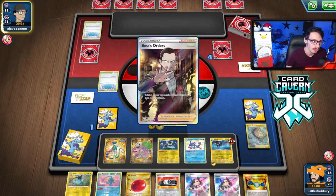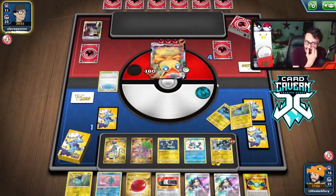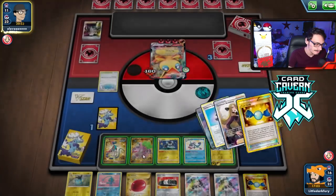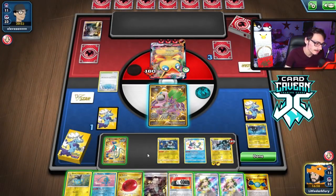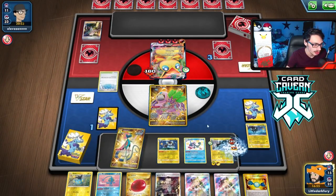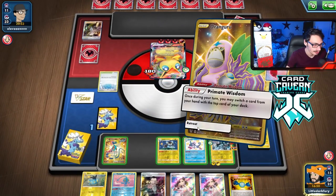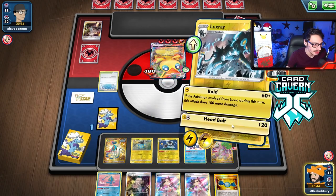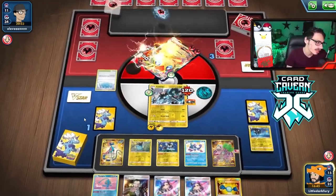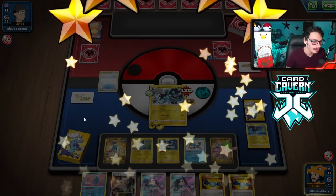I didn't need the Boss because they're out of Victini, so I don't need Boss, but I shouldn't have Primate Wisdom'd first. If they Judge me, I just don't want to draw Boss or Mountain. But they are going to Boss me here — whatever they bring in, it doesn't really matter. They go after my Luxray but that's fine. I still have game with my Luxray — Choice Belt, Quick Shooting, that is game. We'll take that knockout and take the dub against Victini with our Luxray deck, once again putting in work.